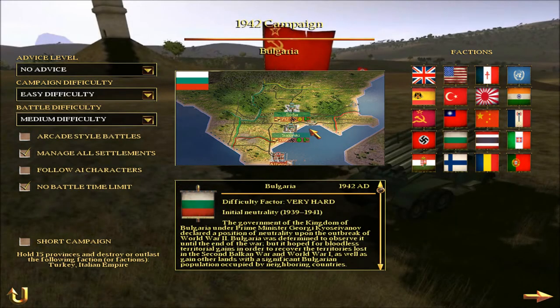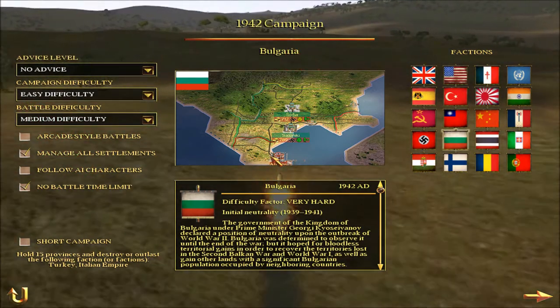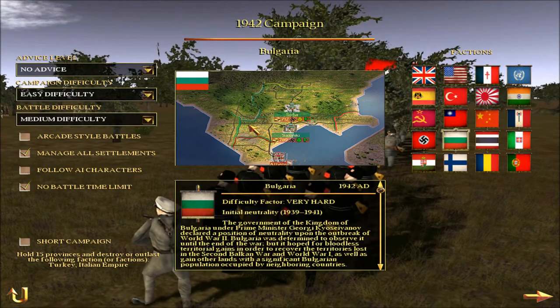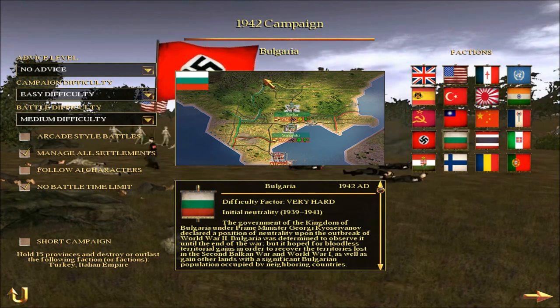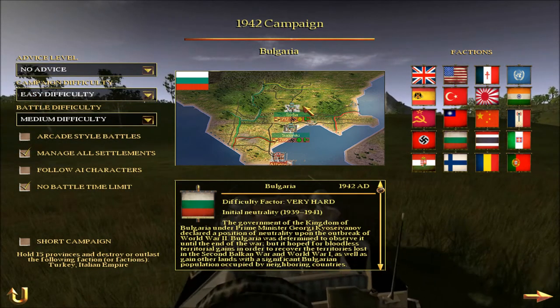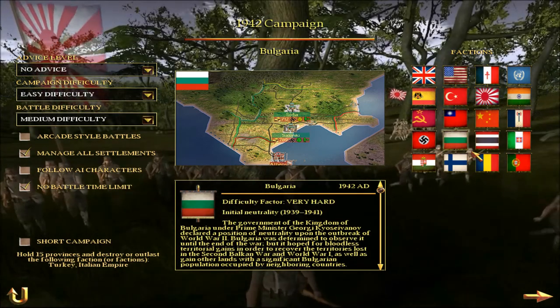We have Bulgaria — an Axis minor power. They allied with Germany, helped in the invasion of Yugoslavia and Greece where they gained Thrace, but didn't join the invasion of the Soviet Union. Later they would betray Germany and ally with the Soviet Union.